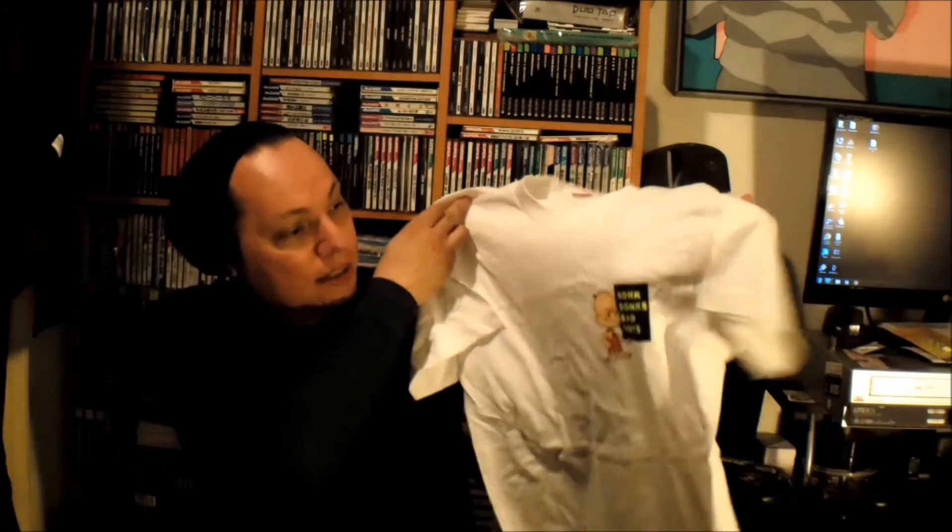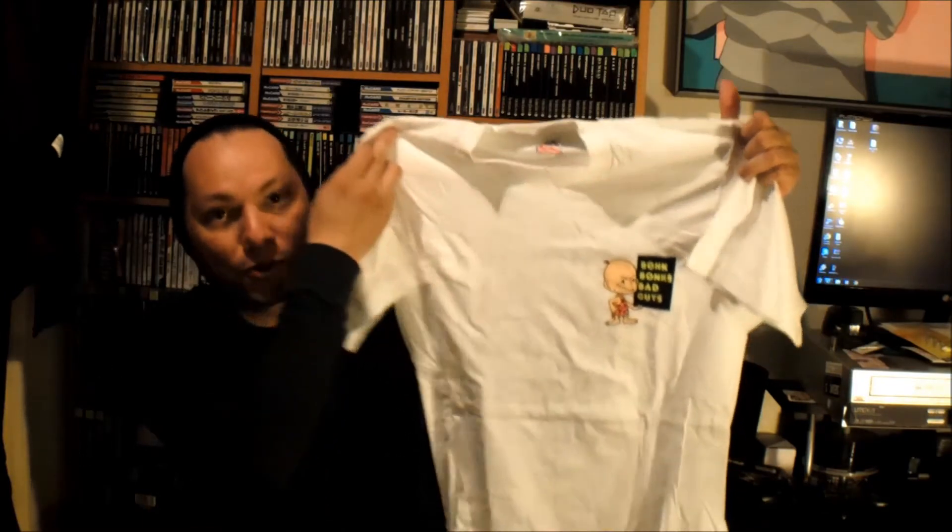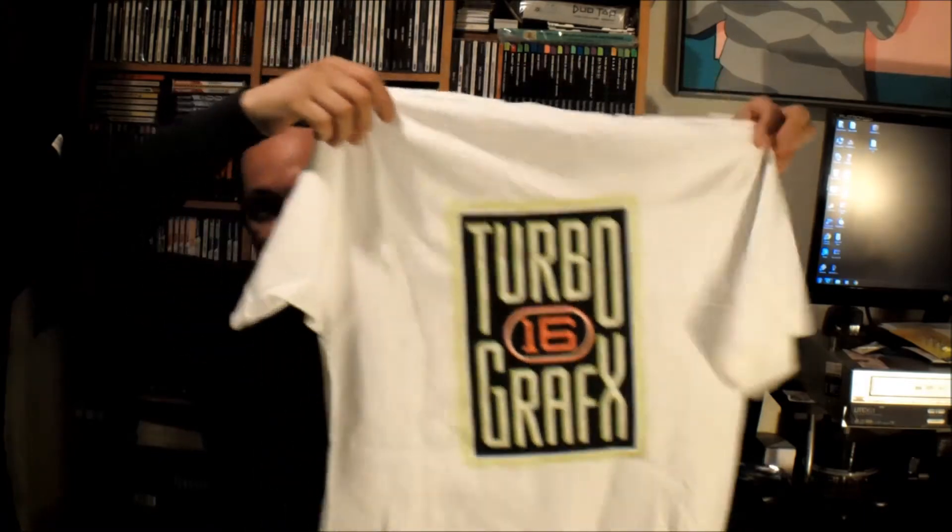These shirts are new — they still have that silk screen smell and were just stored away for a long long time. Last but not least is the Bonk's Adventure shirt, which says 'Bonk's Bad Guys' on the front, and on the back the TurboGrafx-16 logo. There was also a shirt for a TurboGrafx competition called Turbo Challenge — unfortunately I replied too late and it sold to someone else. He also had mugs, stickers, and tons of other really cool promotional stuff. Luckily I grabbed these for really nice prices.